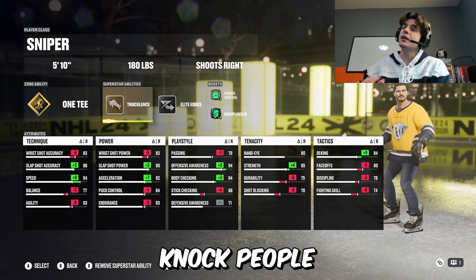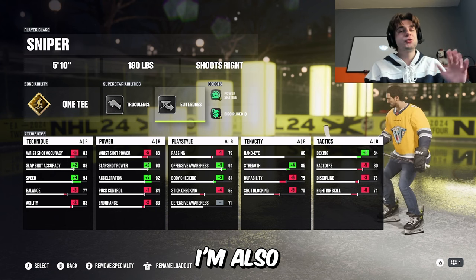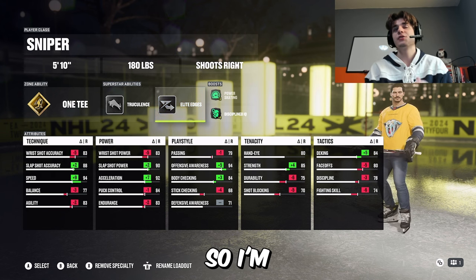With truculence you can lay people out, open ice, injure people, knock people off the puck, do some good fore-checking, as you'll see in this video. I'm also running elite edges. I got 83 agility, and that's just not enough for me. I want to be moving out there, so I'm rocking elite edges.